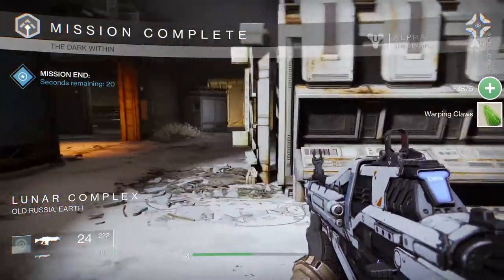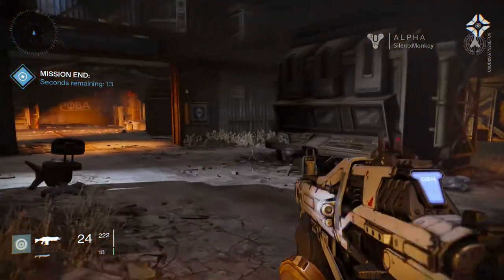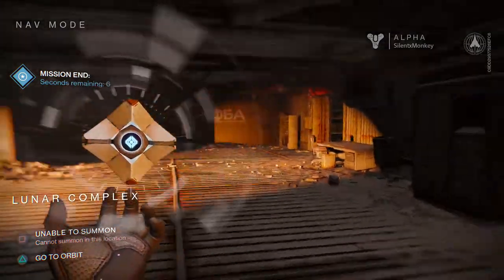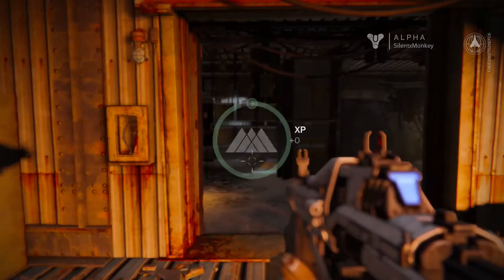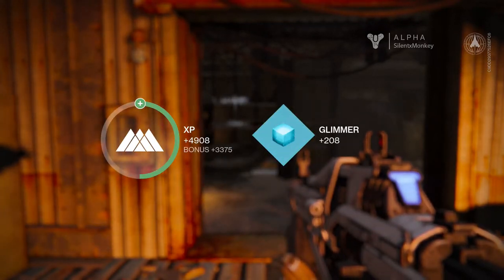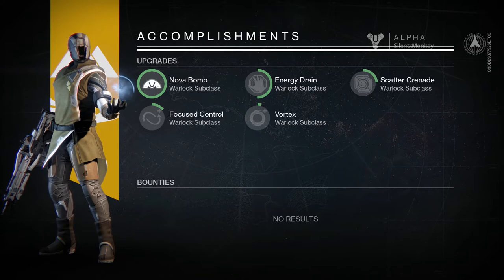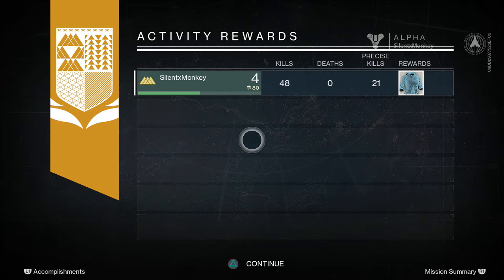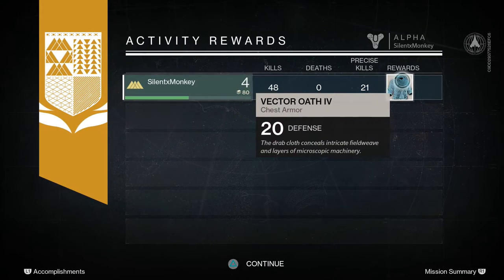Mission complete! Mission ends in 20 seconds. It actually plays very smoothly — the controls are very nice. I'm not usually a fan of first-person shooters because there's been so many of them and they're not refreshing when you play a new one, but this feels quite good, I like it. I'm interested. Glimmer — okay, I've got some currency, 208. That's some experience. Upgrades: Nova Bomb — that's the thing I was throwing, the purple explosion. Activity rewards: 48 kills, 21 precise kills. I've got a jacket — chest armour with 20 defence.